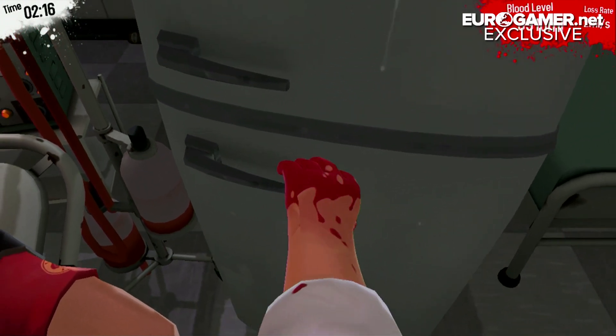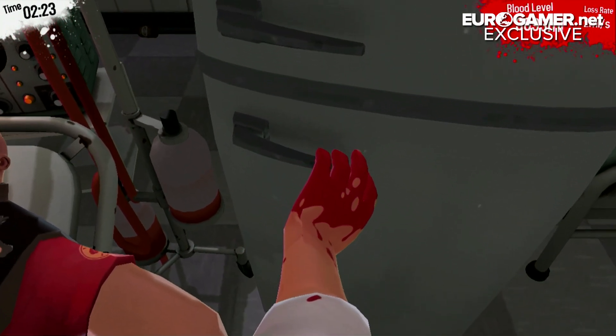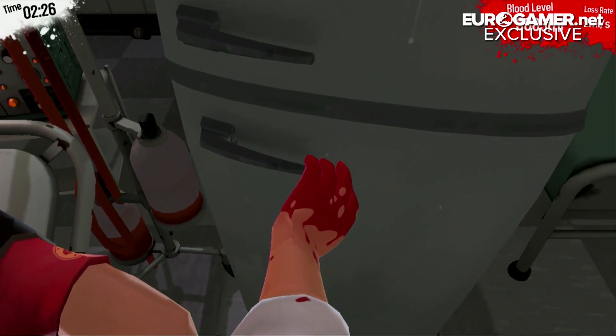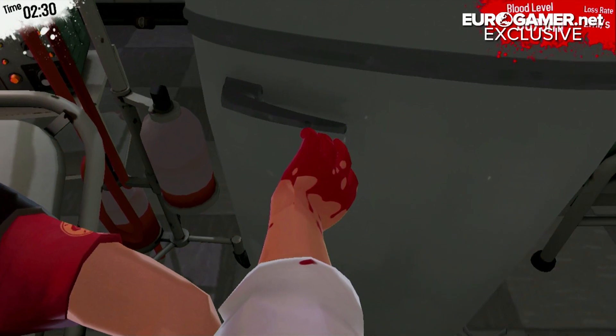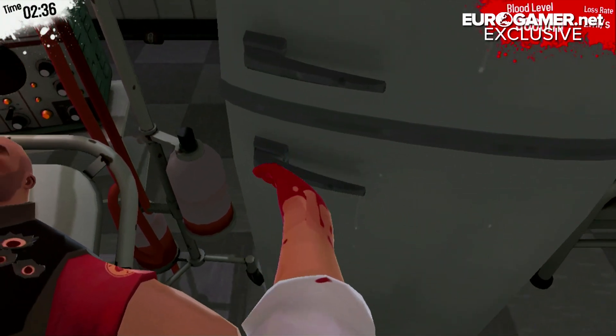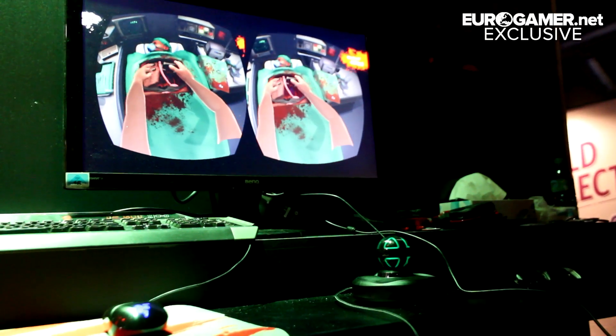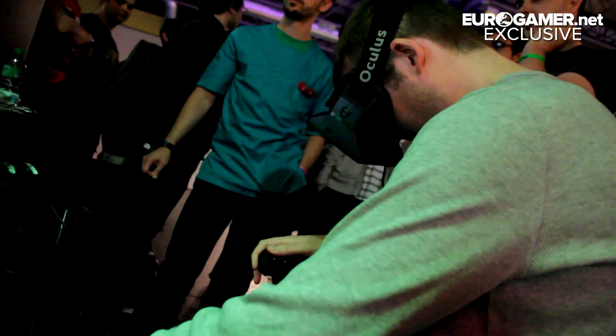Surgeon Simulator drew huge crowds at Rezzed, partially because it's so damn funny to see people struggling to control it and inadvertently slaughtering their patients, but also because you guys had brought along an Oculus Rift and Razer Hydra controller. I'm familiar with the Rift's virtual reality headset, but what is the Razer Hydra and how does it work with your game? The Razer Hydra is a motion control system from Razer, and with that we can have two hands — they're almost like nunchucks for the Wii, but they use a device in the centre that detects where they are. So we slap on the Oculus Rift, use that, and you've got two hands and you can just look around the surgery room and see where everything is.